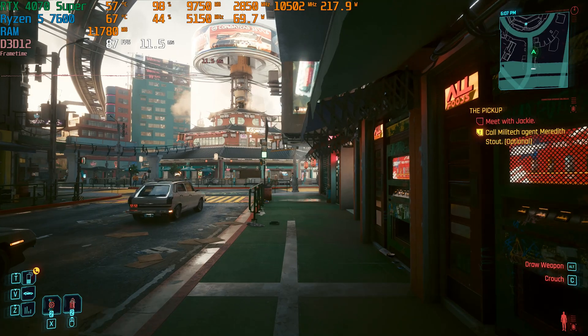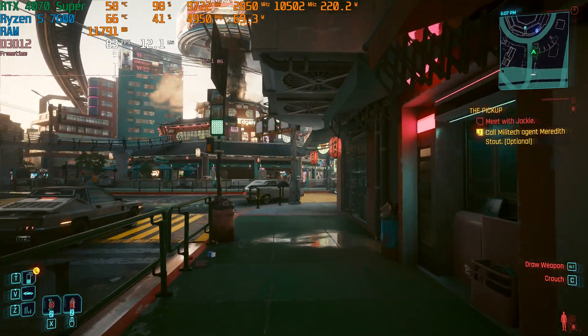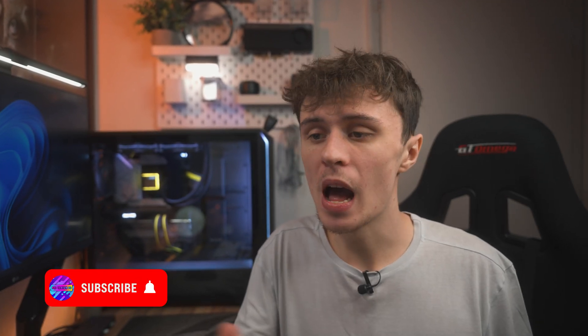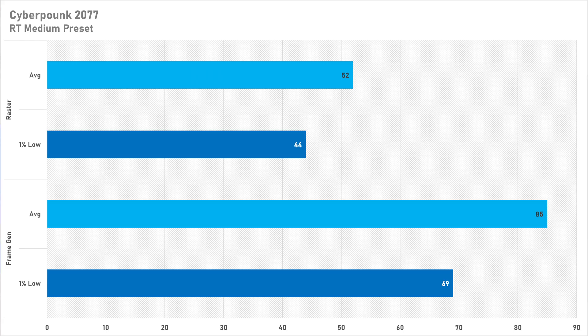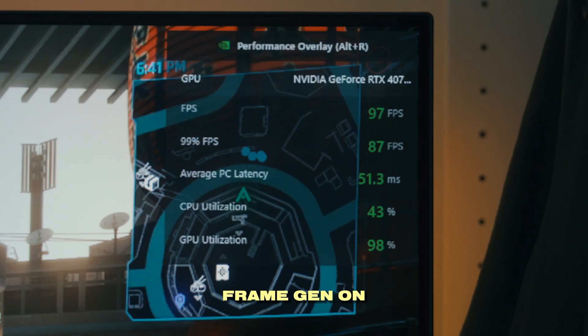Starting off with Cyberpunk 2077 — as it's an NVIDIA sponsored title I was expecting the DLSS frame generation implementation to be quite good, and that it is. This is probably the best implementation I've seen with this technology as there were literally zero issues which I could perceive. The average frame rate goes from 52 FPS to 85 FPS with it enabled, and the latency doesn't jump up too much either. While playing and benchmarking it felt totally fine — I didn't even notice any impact from the latency. Overall, Cyberpunk is definitely a pass.